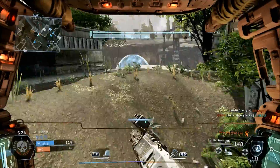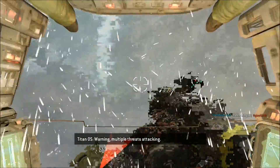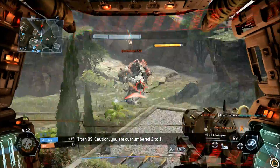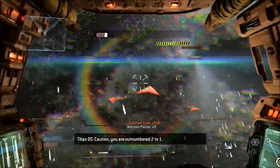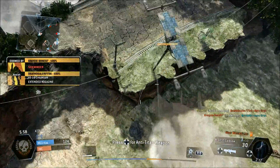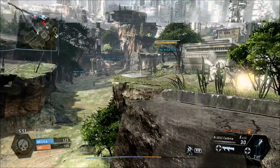You want to make sure you try to keep your titan alive as much as possible. Sure, you want to do damage to enemy titans, but you also want to keep yours alive. I'm trying to run away here but there are three titans now — at that point you're usually just going to have to let it go and let them kill you.